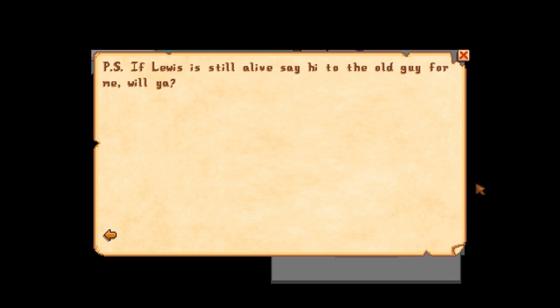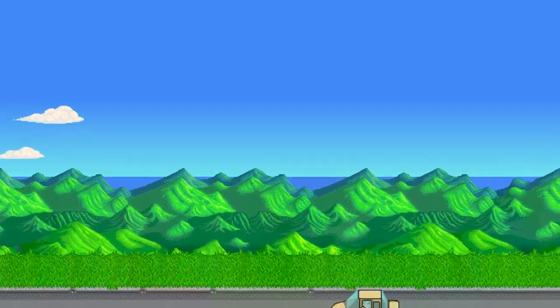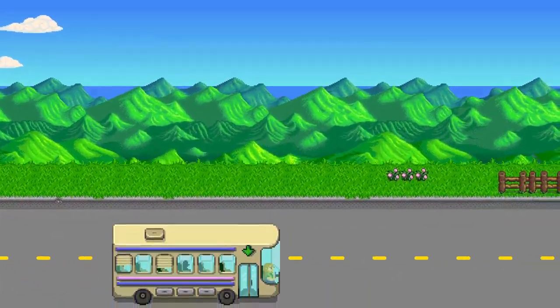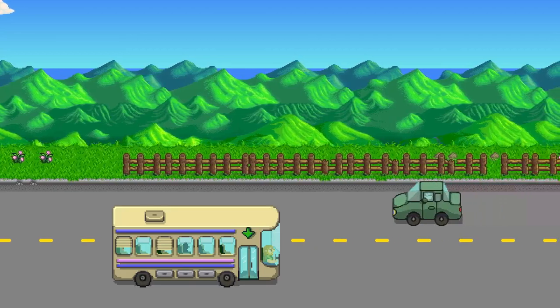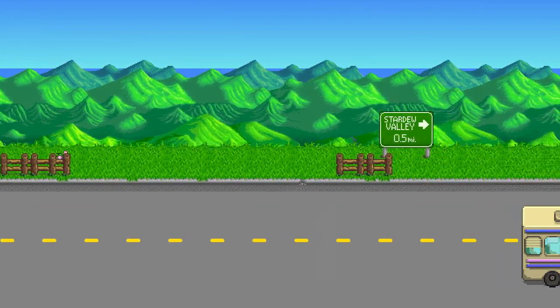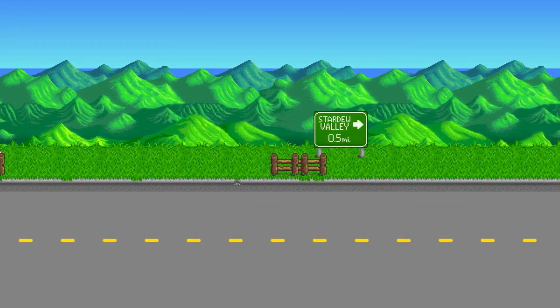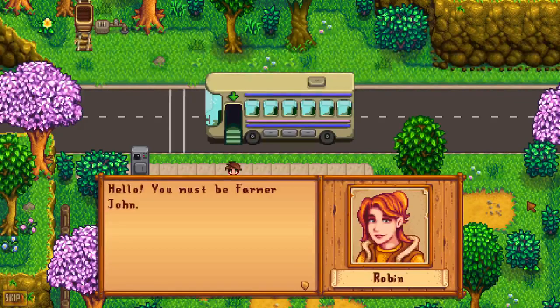Did his grandfather pass away? That's a little sad. I understand what he means though, about feeling a little out of place — that happens sometimes. It looks like we're on the bus going to Stardew Valley now. We're on our way there. A little birdie landing on the sign. And here we are.